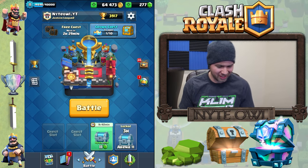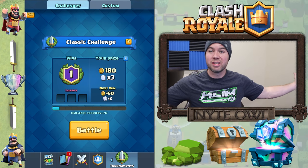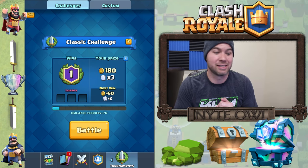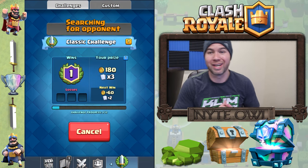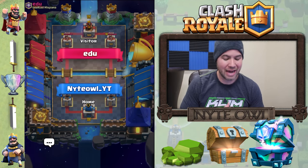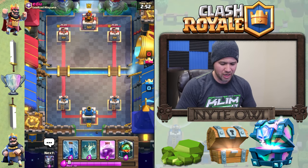It's super hard on the ladder for some reason. I didn't know this, but when you do challenges your crowns go towards your crown chest and your clan chest now too — super excited about that. We're going to get into a live battle and see if we can get that inferno dragon on the tower again.